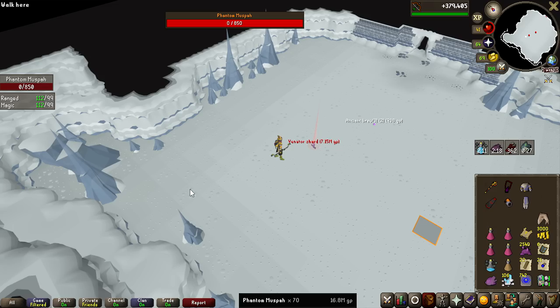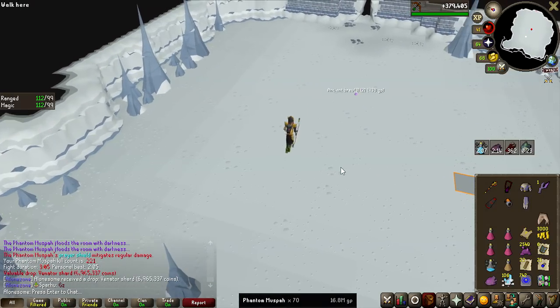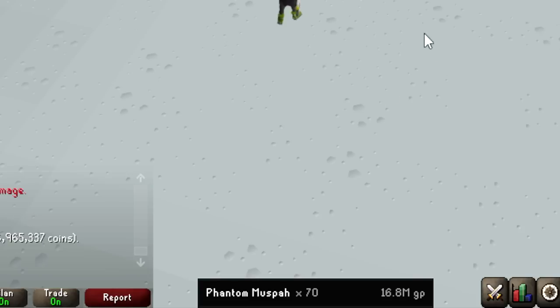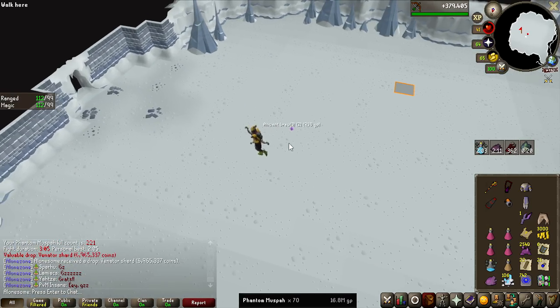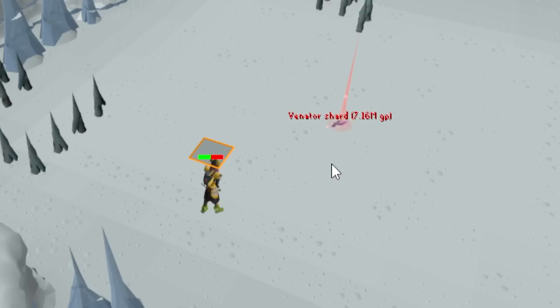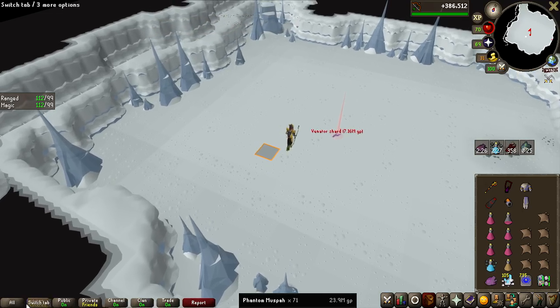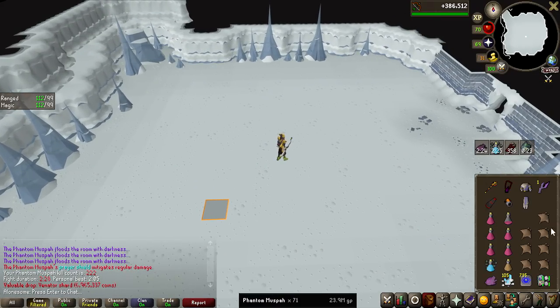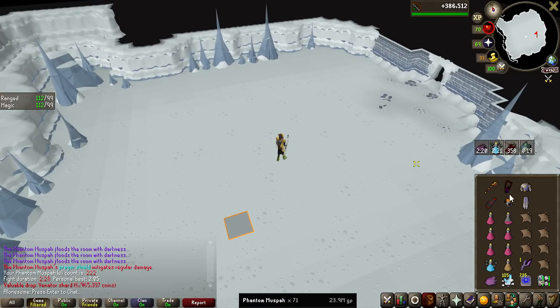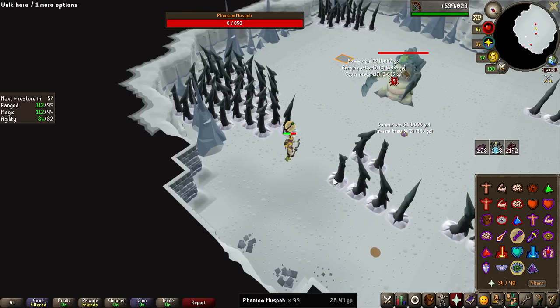The first Venator Shard of the grind — 7 million GP! And you guys can see exactly on what KC that was: 70. That is really lucky, that's one in 100, so we did get it slightly before rate. No way — that is literally back-to-back Venator Shard! Two kills apart, 14 million GP made. I can't be complaining — we are making absolute bank at this boss.